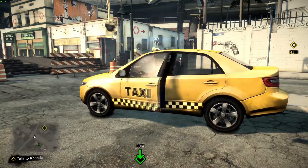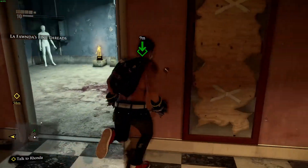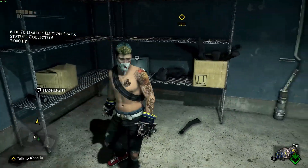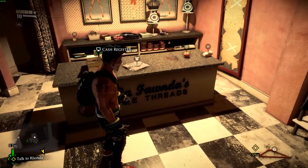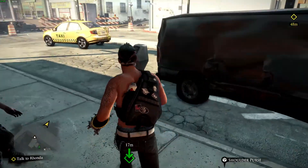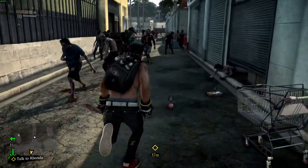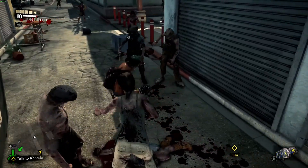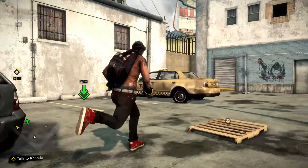Survivors also got downgraded in Dead Rising 3, but also improved — which is a weird thing to say. Saving survivors is downgraded: you see someone surrounded by zombies, kill the zombies, and they say 'thanks, I can take care of myself' and just run away into a bigger pack of zombies and disappear. There's no more escorting survivors back to a safe house like the previous games.